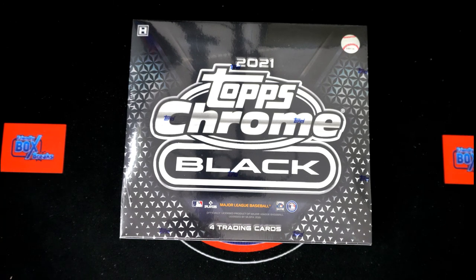All right, here we go — 2021 Topps Chrome Black, this is box 154. We're gonna take our owners' names and our team names and random them each seven times, pair you up on the spreadsheet, and then we're gonna dig in after we give you a few seconds to trade.